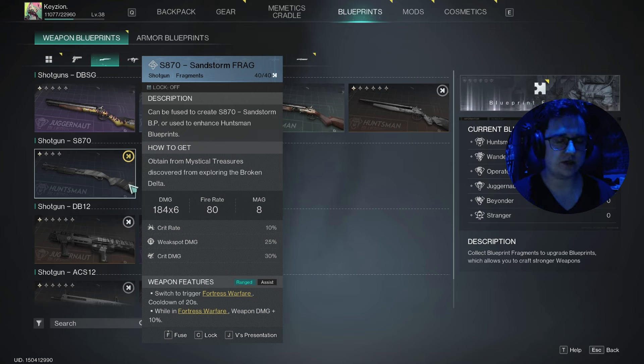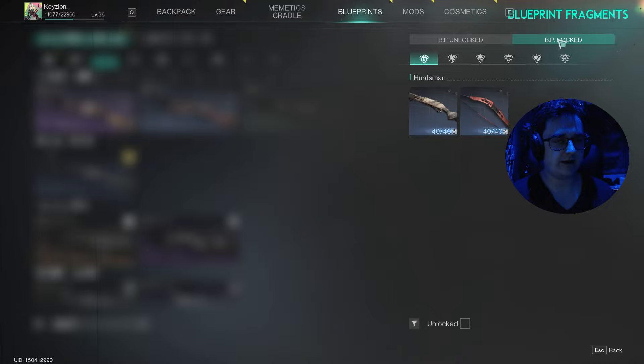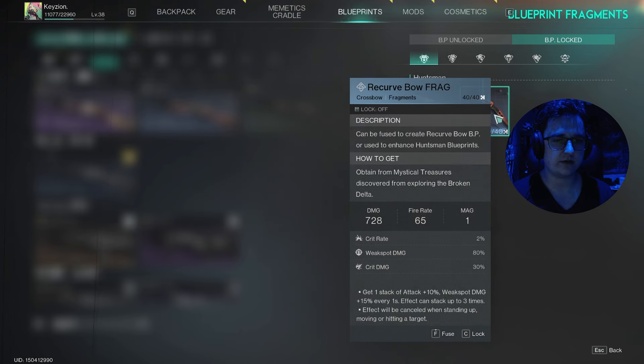How that works is we have a blueprints menu — this is where you'll find all of them. For instance let's go into shotguns. If you look at the top right of the little blue box it says 40 out of 40 pieces — that's because when I opened an exotic chest I got all 40 fragments for this one. It's only rare. If you want to narrow this down to what you've already got, you click this little box — 'blueprint fragments and BPs that are locked' — and you can see what you can unlock.